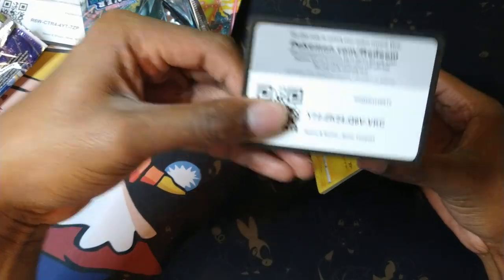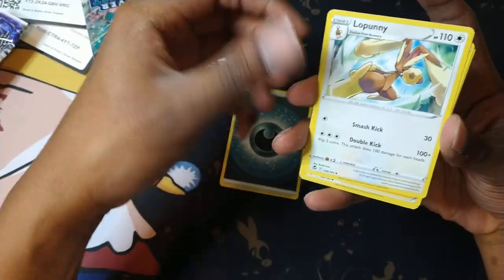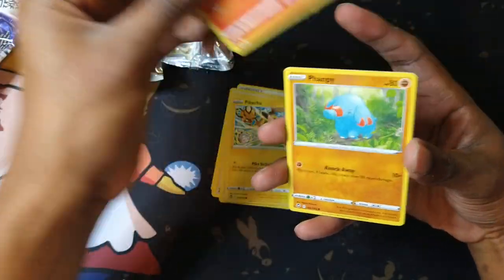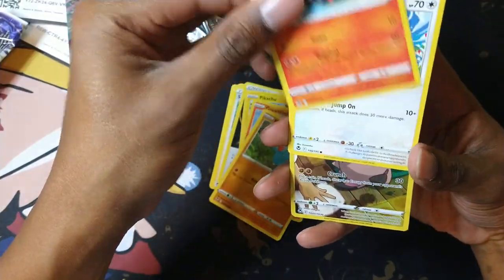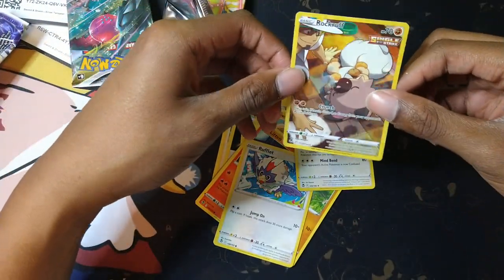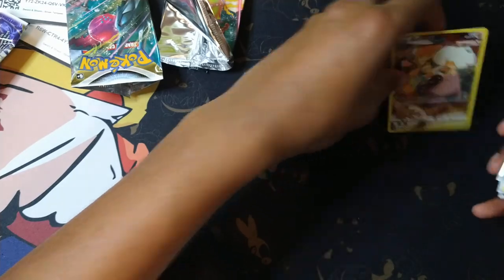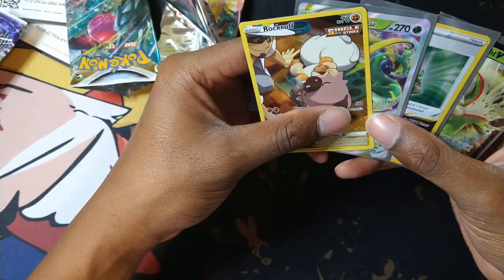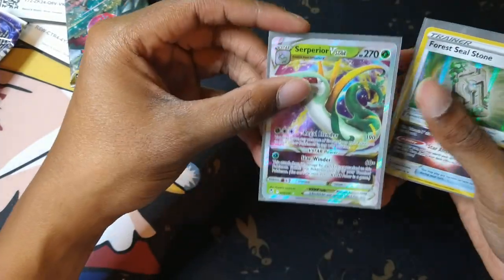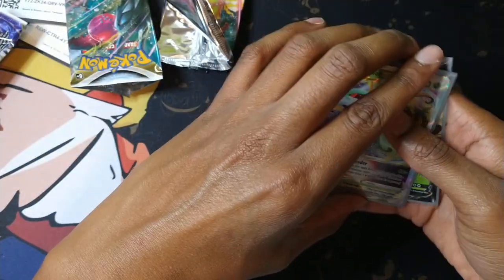That was a RegiDraco pack. Here's the code — let's say Grass. Darkness Energy, Love Honey, Serena, Regenerative Energy, Pikachu, Growlithe, Litten, Rockruff — and a Braviary. A nice Rockruff Trainer Gallery card! Unfortunately I didn't get my hit — my chase card — which is Lugia V-Star or Lugia V-Alternator. But we still got some hits: Serperior V-Star, Forest Seal Stone, Chestnut V, and Rockruff. Thanks for watching. Peace.